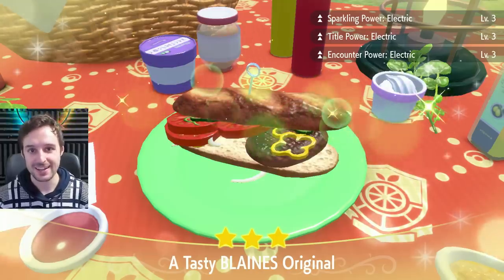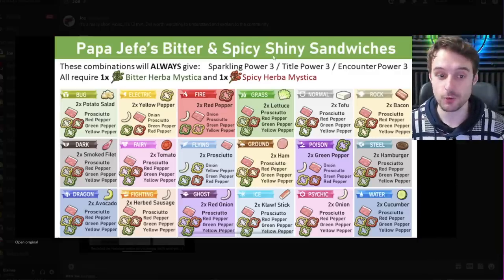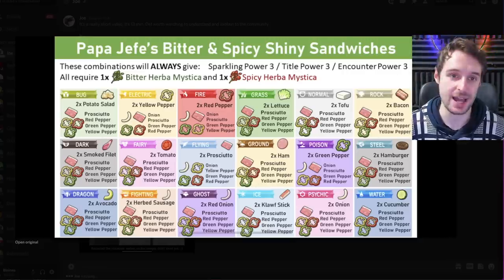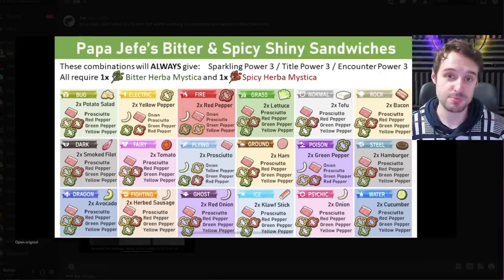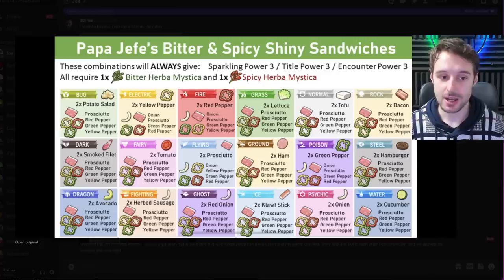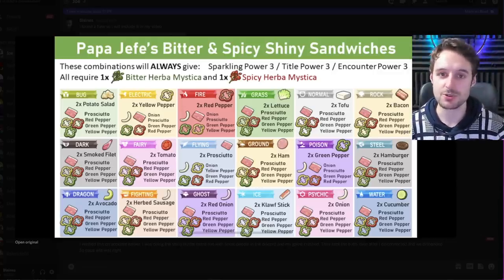Almost any other combo of any two Herbs where you don't even use Salty once will absolutely get you the two you want: Sparkling and Encounter, and even Title power. If you really want a 100% surefire rate for Sparkling and Encounter, you can go for even more different ingredients — the alternate list shown on screen requires one Bitter and one Spicy every single time, and that's another alternative that does not require Salty Herbas. Enjoy your shiny hunting — it's going to be a lot easier now. You won't have to be too careful with your Herbs, especially your Salty Herbs. Use any two Herbs and you'll get the same benefits. Let me know what shinies you get first, and I'll see you in the next video!